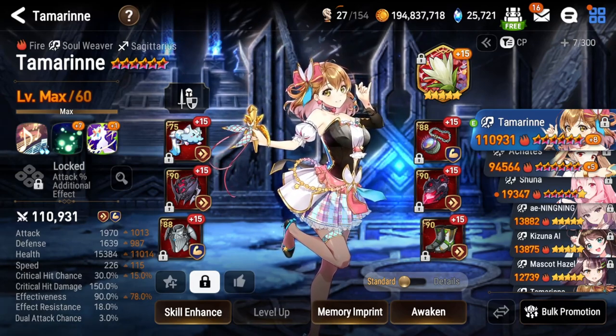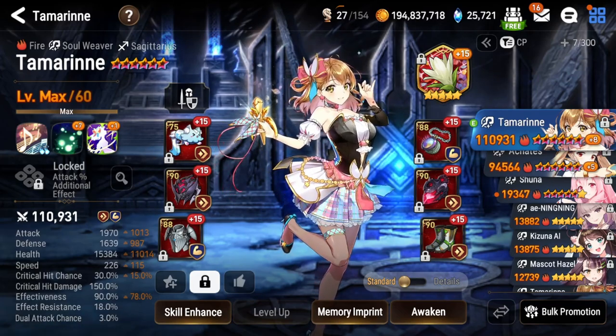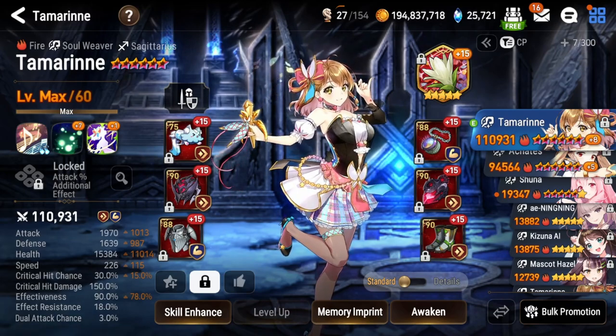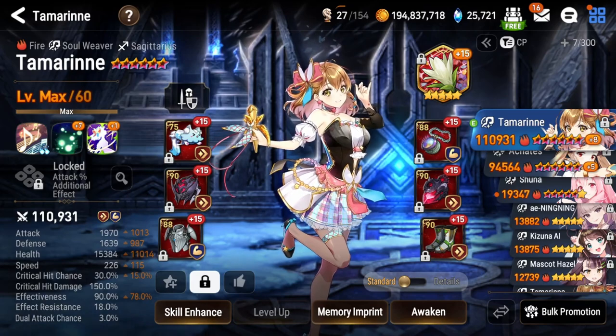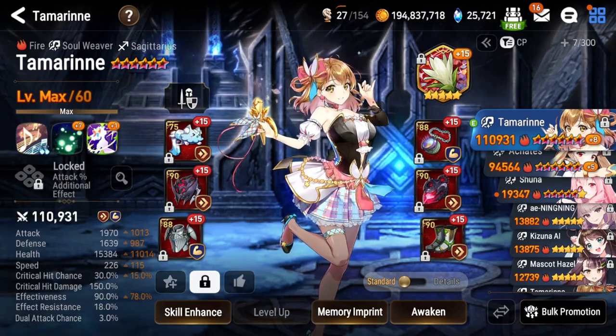You can basically use Tamarinne on every expedition and every abyss stage — she's amazing in PvE. You can't really use her in PvP like arena or RTA, but she's fantastic for all your achievements and best stages.